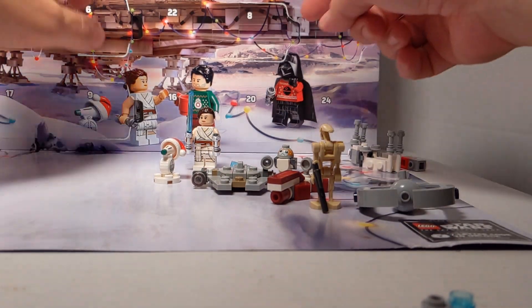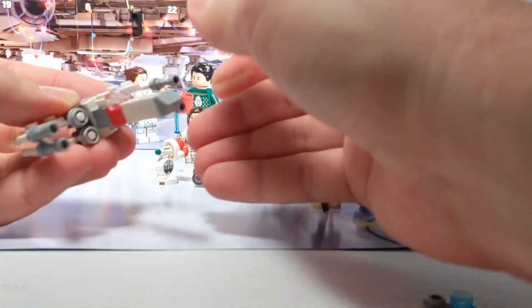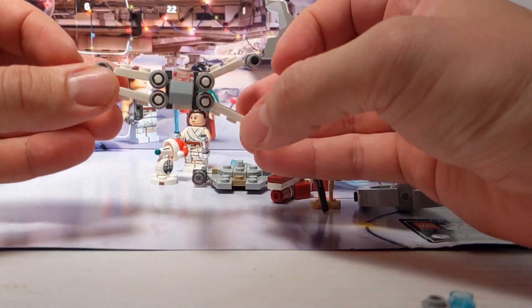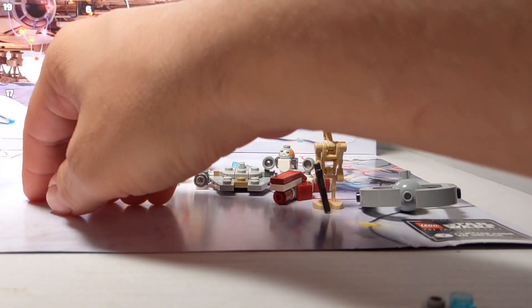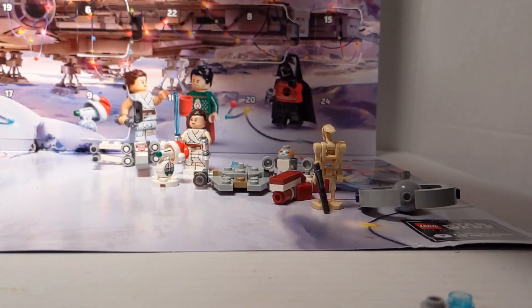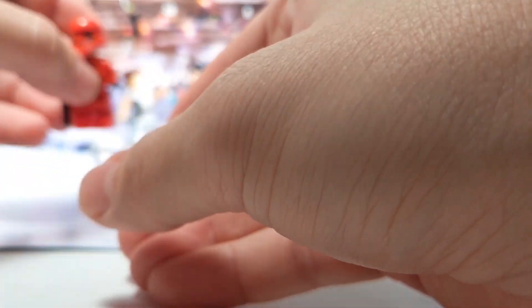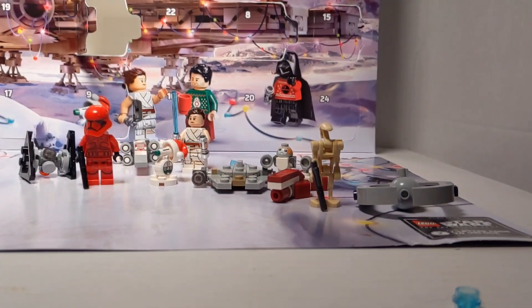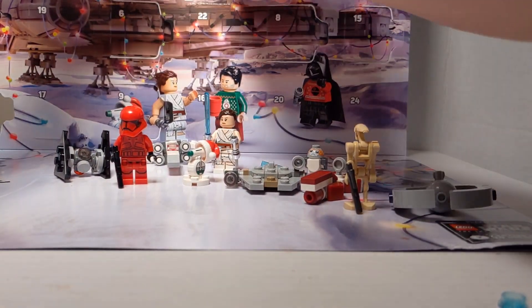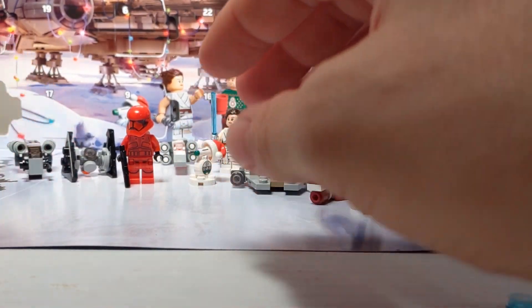And then number 8 — we already took out 8 — it's the X-Wing from the original trilogy. If you want to look at all these close up, my playlists are underneath this, so just click on the playlist and you can watch that day in more detail. At the end of each video I put a whole bunch of pictures from all different angles. Day 7 is a Sith Trooper from the new trilogy. Day 6 — we have the Sith Tie Fighter. Again, new trilogy. And then Day 5 — we've got what I think is the gem of the whole thing — the Razorcrest from The Mandalorian.